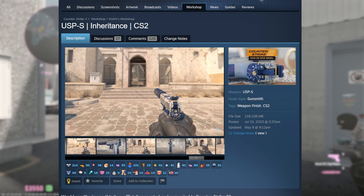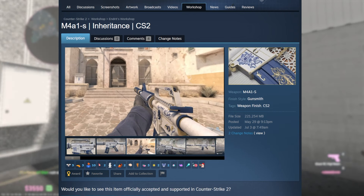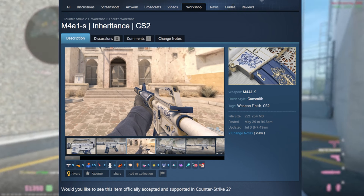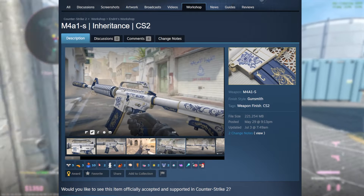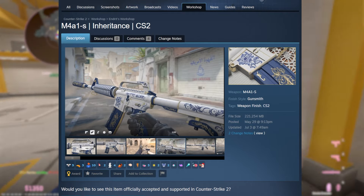The USP Inheritance looks amazing — I love how much gold is on it, even more than on the AK, and I really like that. Then we have the M4A1S Inheritance, which looks nice, but I definitely don't like how much blue is on it. It's my least favorite from the collection because there's so much blue towards the front that it kind of takes away from the design. I'm glad the AK is the one that got added.